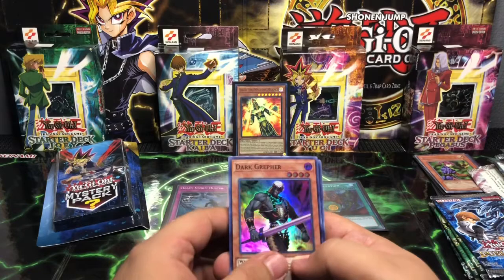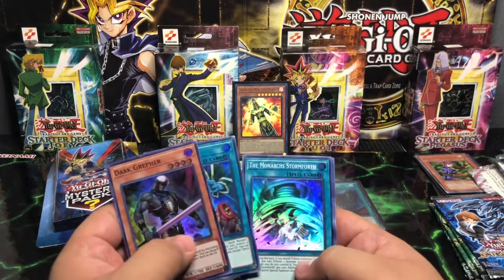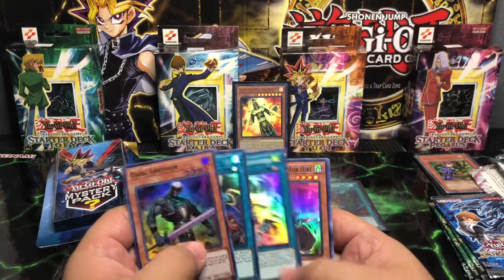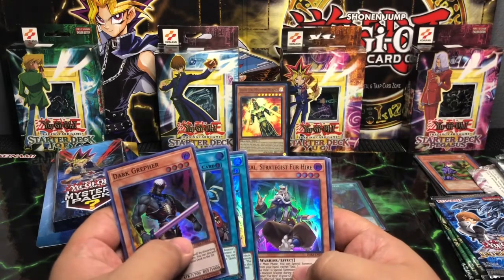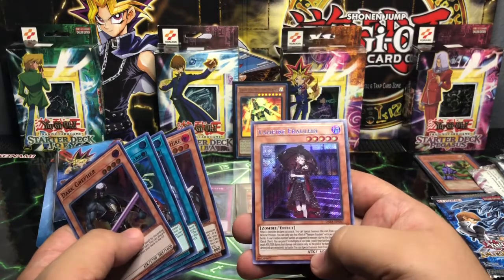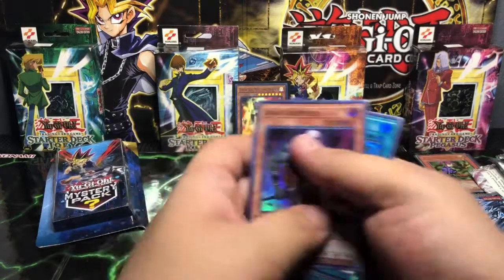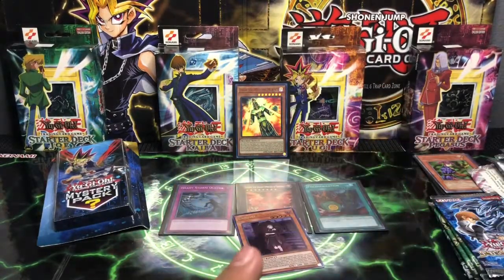We got a Dark Raffer — he's going to be hollow. Quick Booster, The Monarch's Stormforth, a Seal Strategist for Hire, and a Secret Vampire Fröhlich — Fröhlich? I don't know, forgive me if I'm pronouncing that wrong guys, some of these names are just — what in the world. I will sleeve up that secret.